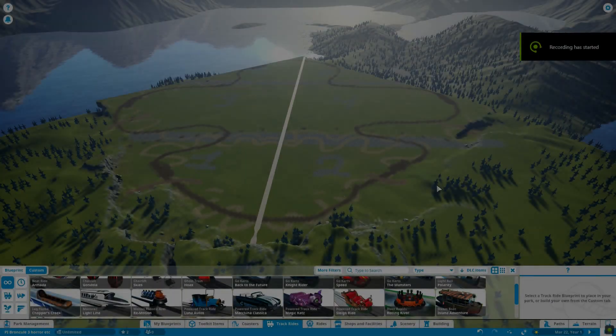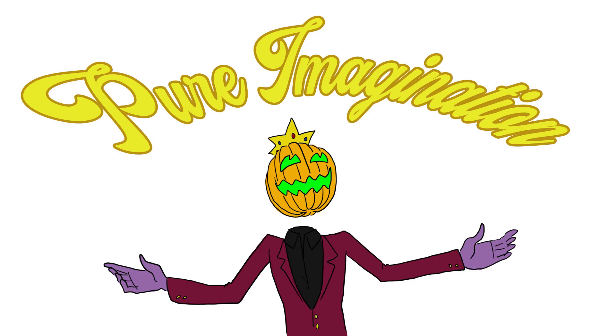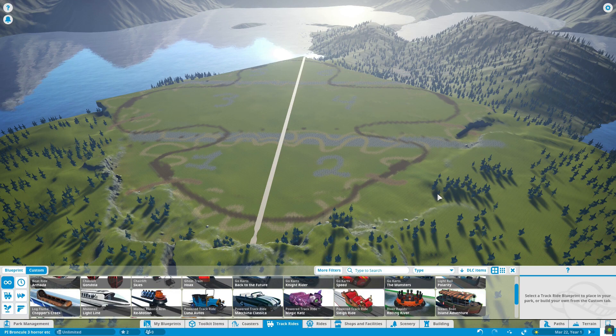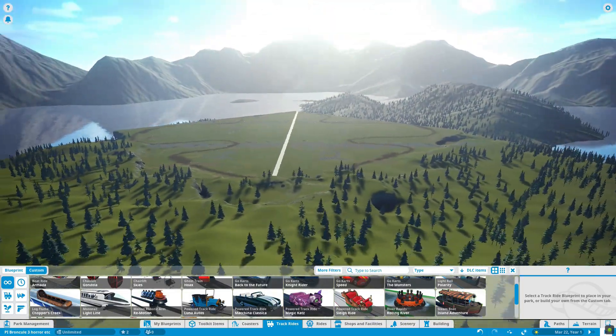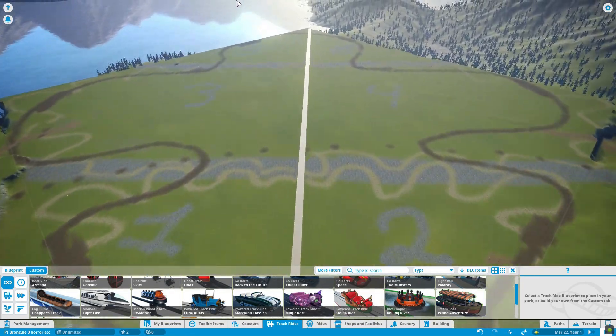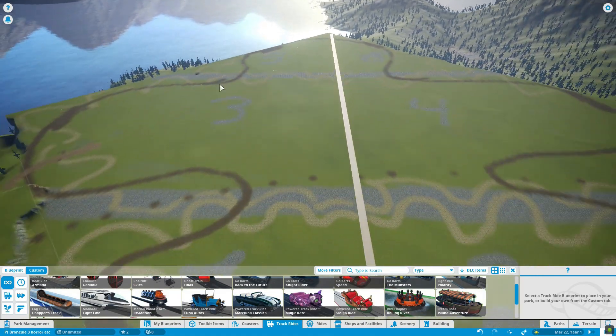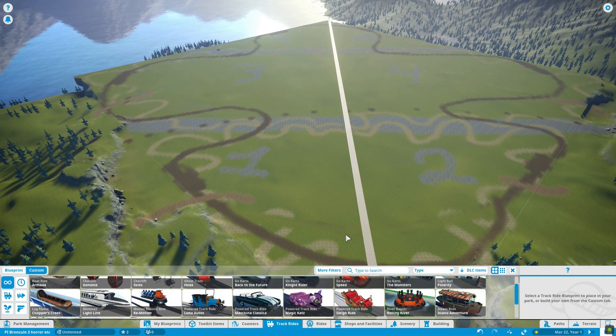Hello everybody and welcome back. I am the Pumpkin King, and in today's episode we're going to be beginning our new playthrough of Pure Imagination, starting with Planet Coaster. I've taken the liberty of starting up a new map — an alpine map, just because I like looking at the mountains while I'm working. And I've gone in and detailed out where I want everything to be and the rough size equivalents of what I want.